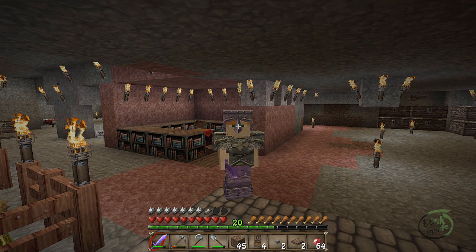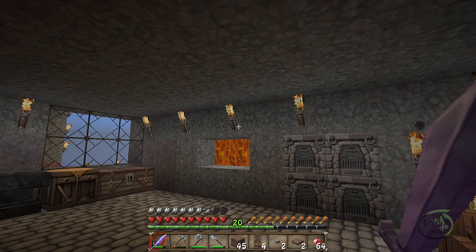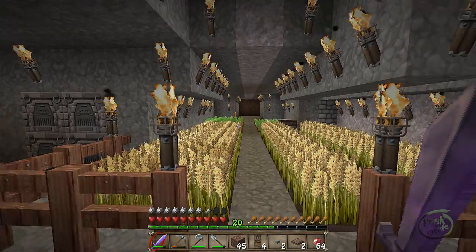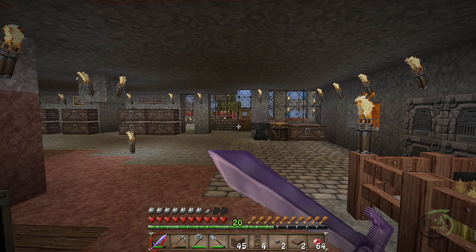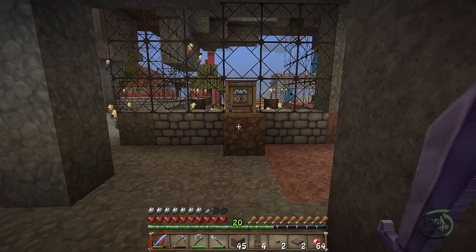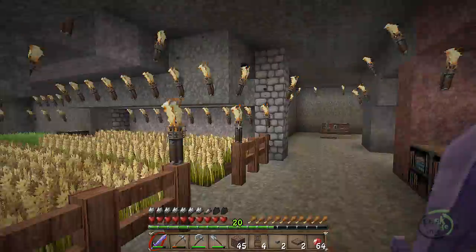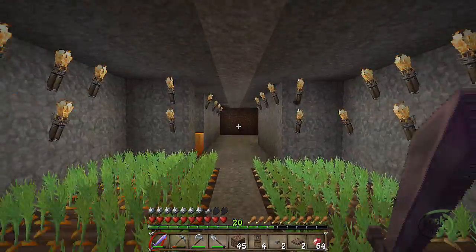Hello again, it's the Geeky Minecrafter and today we're going to take a look at building a set of double doors. I'm really tired of having to block off a door every time I come in — I drop the equivalent of a Minecraft deadbolt in front of the door, dirt or cobblestone, to prevent anybody from following me in. I'm kind of bored with this, so I'm going to build a set of double doors.